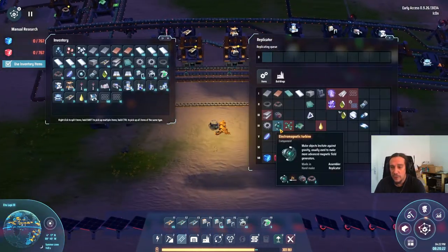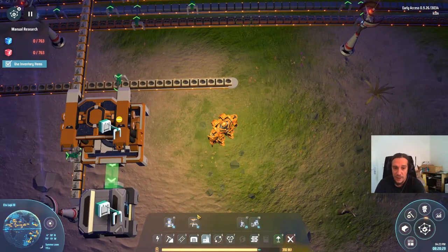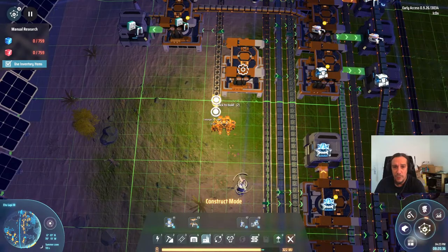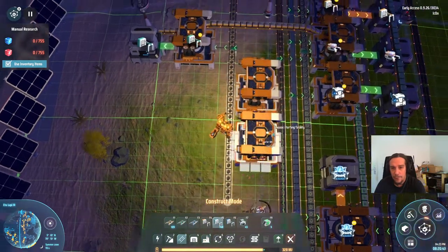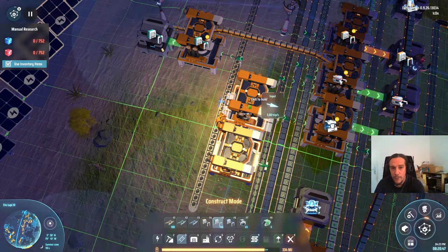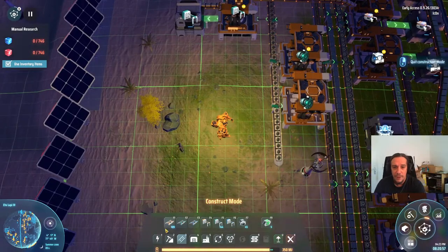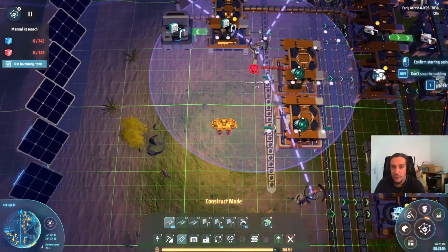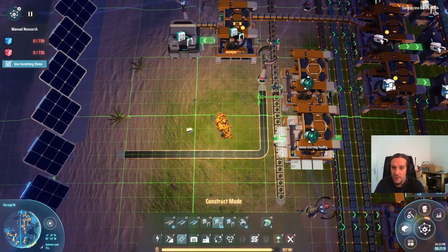We're going to need these electromagnetic turbines. They are made out of electric motors and coils, which I happen to have right here around the corner. We're going to produce two of these machines. These will be needed in larger amounts later, but I have to rescale this whole place sooner rather than later anyway, so I really don't want to stress myself out too hard here.